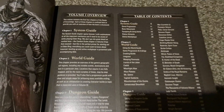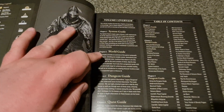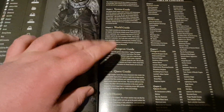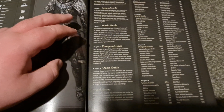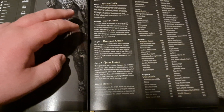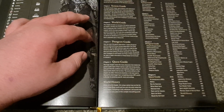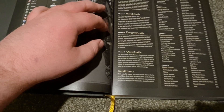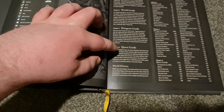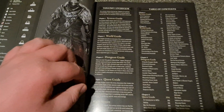Here we have the table of contents and overview of volume one. Volume one includes a system guide — learn how to play the game — a world guide on how the world works, a dungeon guide covering all the legacy dungeons. I don't know if proper dungeons are saved for the next book or if they're just not going to do them. It'll be a lot to do them. Also got quest guides and a nice world history. It's quite brief, but good enough.